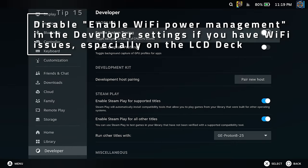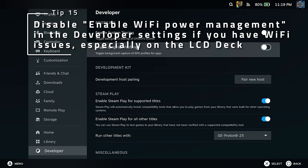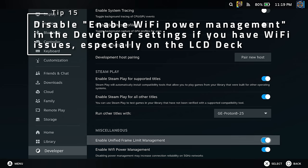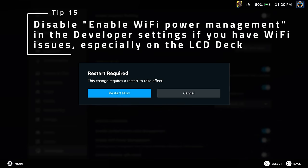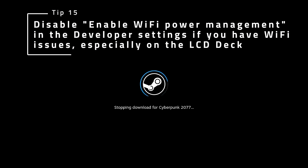If you have Wi-Fi connectivity or speed issues, try disabling Enable Wi-Fi Power Management. Keep in mind that the Wi-Fi chip will drain more power in this mode. I've found that this doesn't make as big of a difference on the OLED deck, but the LCD deck can benefit from the increased power quite a bit.